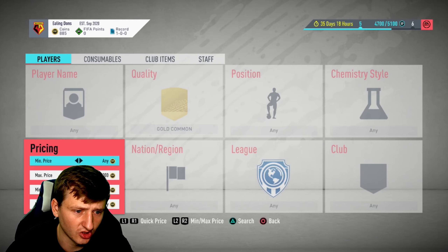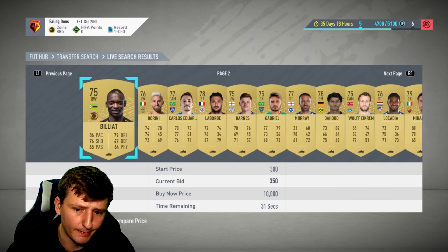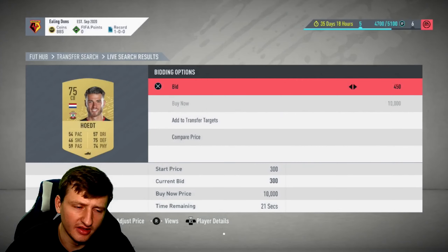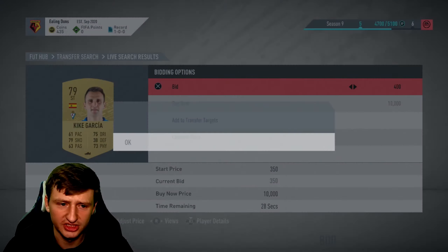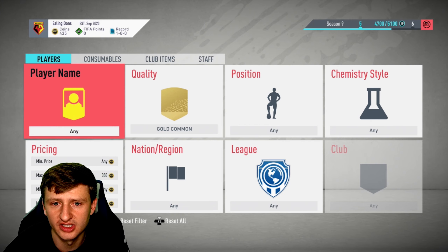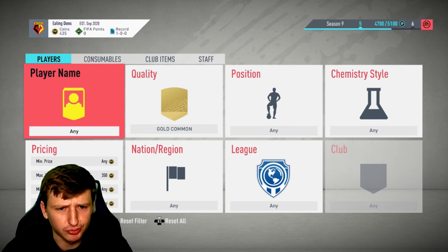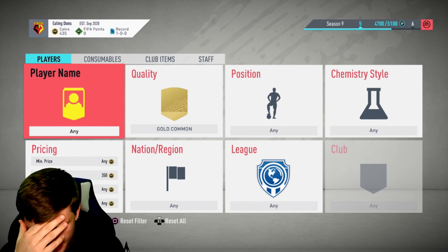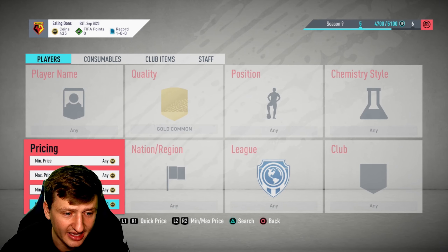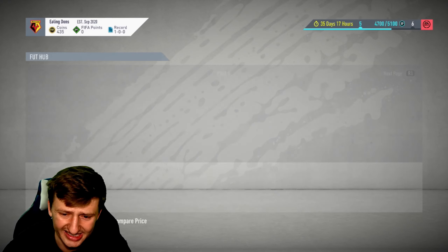It looks like the 300s are probably the hot targets, so we go 350, bidding in at 400. The consistency in the market is key to making coins — once you find a card that's really selling, you can push it hard. This is the no-risk trade style. Given saturation in the first week of FIFA 21, gold commons are the best option going forward. Almost everything is selling like crazy — you can put these guys in SBCs and it's just incredible. Around 750 coins is where it's really selling.